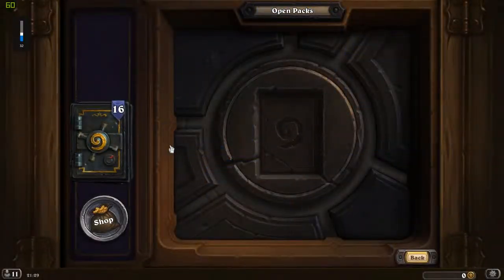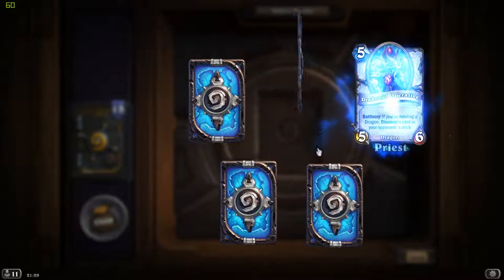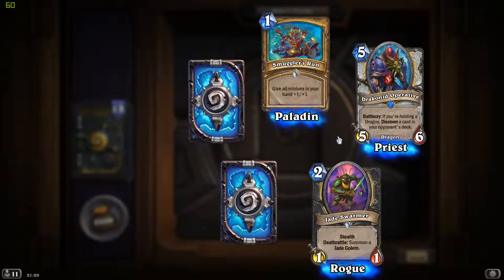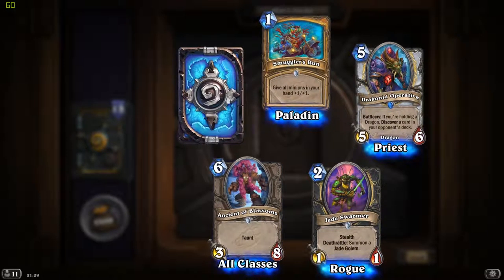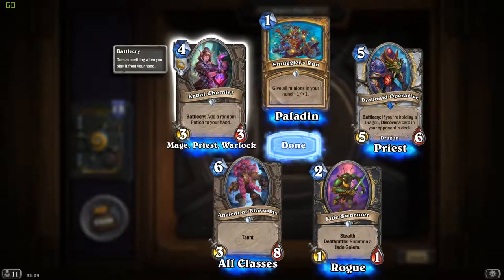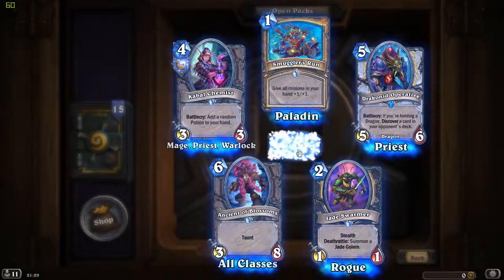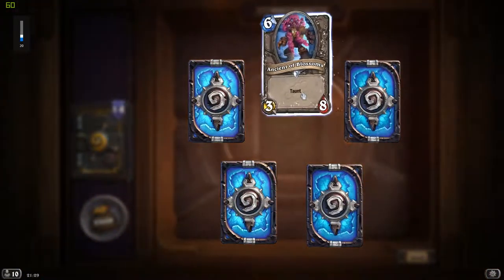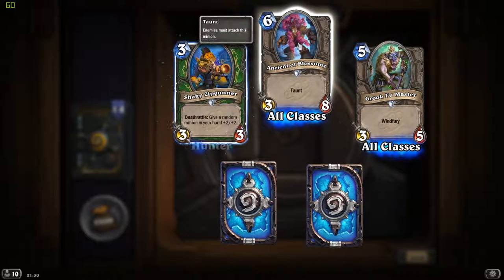I wonder if I will get another legendary. I didn't actually expect getting a legendary so soon. Rare Drakonite Operative: if you're holding a dragon, discover a card in your opponent's deck. That is cool - I might finally decide to play a dragon priest now. And a Cabalchemist - this is actually my second multi-class card. Add a random potion to your hand - I'll certainly be experimenting with my mage decks. Ancient of Blossoms: 3/8 - useful, and the art is lovely.